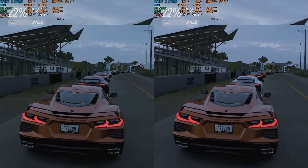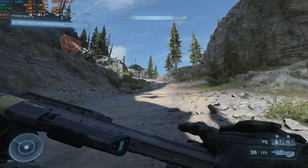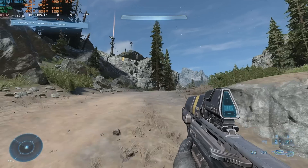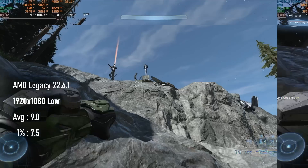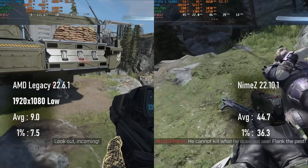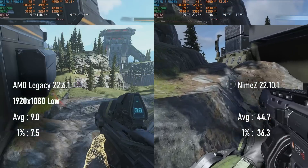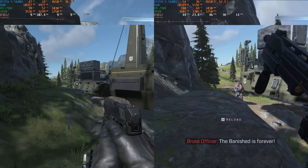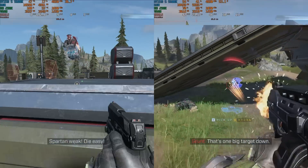So far, Nimes might not have really sold itself, but there are a couple of instances of games which really show why these drivers exist. The obvious example is Halo Infinite. This year I tested purely the open-world campaign section, and the Legacy drivers only managed 9 FPS — that's not a typo. Using Nimes sees a radical improvement, hitting almost 45 FPS on average. Last year's results were also wildly different, with the older 21.5.2 Legacy driver set also delivering pathetic numbers. The Nimes drivers used in that test were from December 2021, which begs the question: if these new Legacy drivers are from June 2022, shouldn't they have fixed performance in Microsoft's flagship title by now?